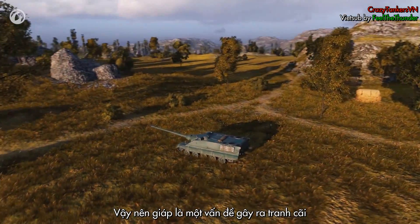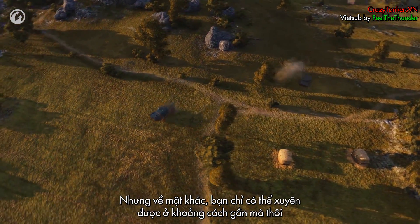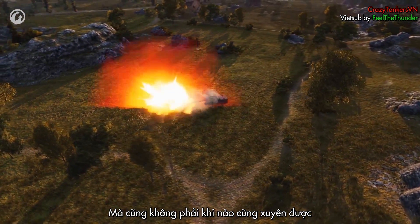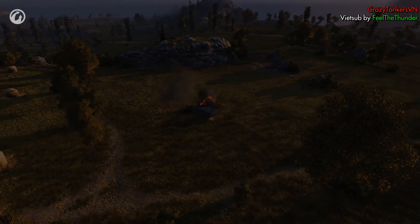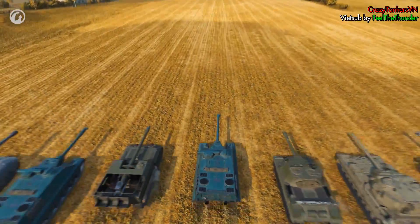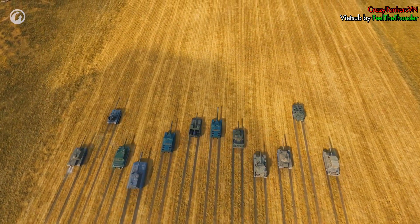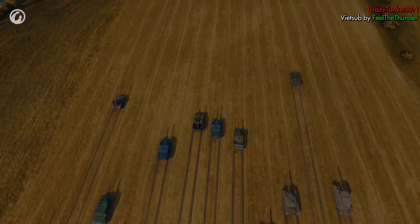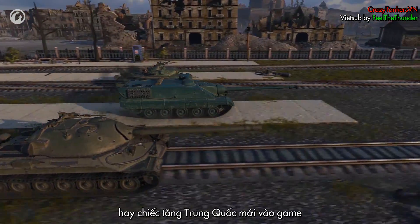So the armor is a controversial issue. On the one hand, you can and should penetrate the Foch. On the other hand, you can only ensure penetration at close range — but still, not always. Things with the TD's dynamics are clearer. The maximum speed of the Foch is 50 km/h. It doesn't reach it straight away, but looks good when compared against same-tier vehicles. In speed, it's similar to the mobile heavies like the IS-7 or the new Chinese branch.